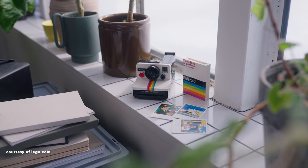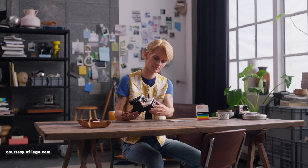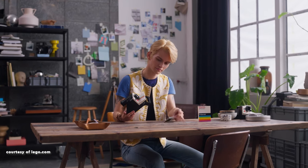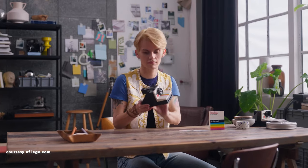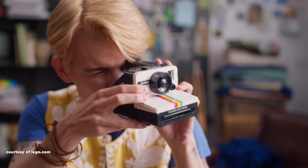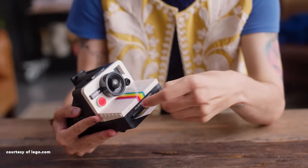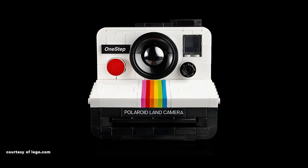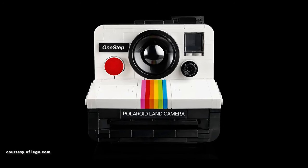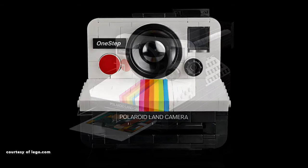Introducing the first LEGO Ideas set of the year, the LEGO Polaroid Camera, also known as the Polaroid 1000, featuring customisation options with stickers. Despite the studded back detracting from its sleekness, it's a design choice dictated by LEGO part limitations. While noticeable gaps exist at the angled section's junctions, they complement the camera's smooth side. The front's angled white section, adorned with the iconic rainbow of colours, is well executed, leading to the Polaroid land camera sticker.